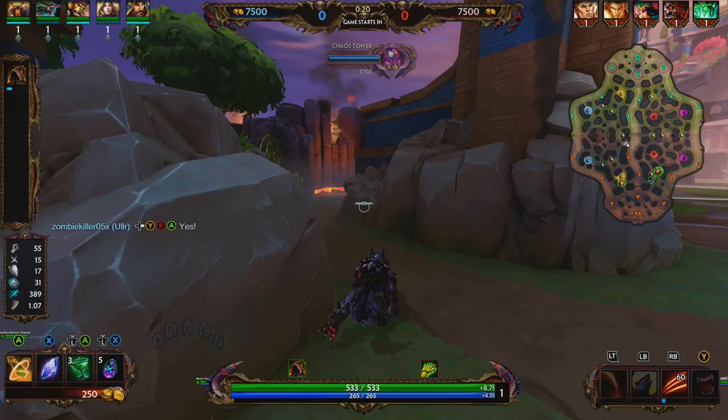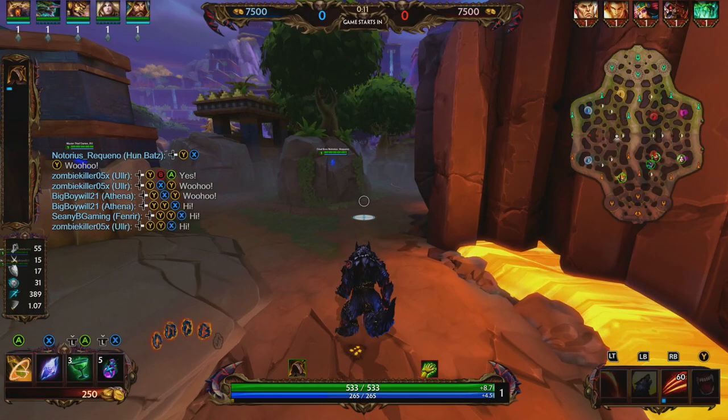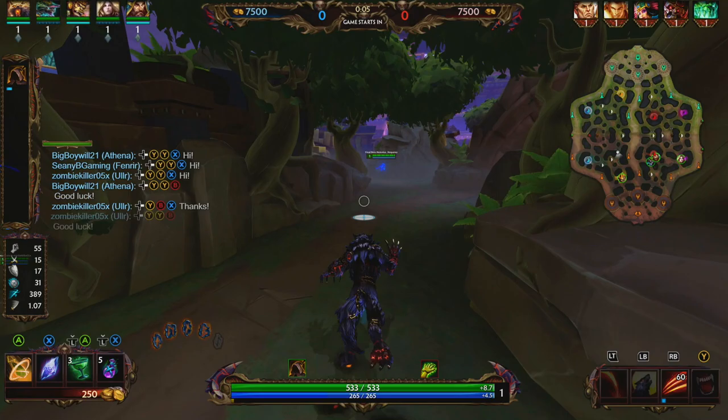He just has a really good kit. His ultimate allows him to displace people and he can be very aggressive early on. Let's go ahead and jump into Fenrir's kit. Fenrir's one, Unchained — Fenrir is going to leap forward, dealing damage to all enemies when he lands. At full runes, the leap is going to stun enemies hit.